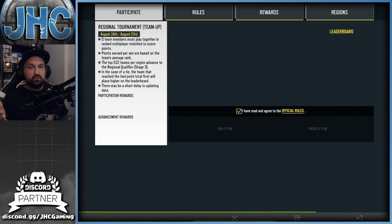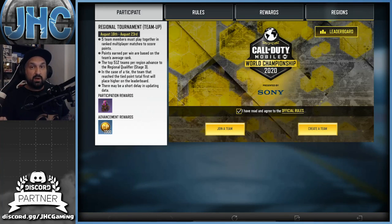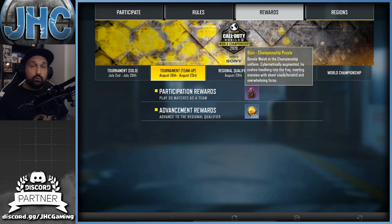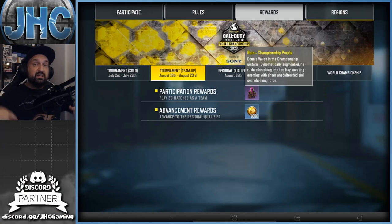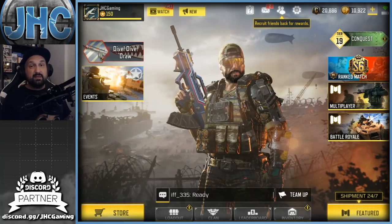There's one more skin, but it's not for everyone — it's from the World Championship qualifier rewards. If you qualified during one of the four Stage 1B weekends, you now need to form a team and play 30 games in Stage 2B to earn the free soldier skin. The skin is called Ruined Championship Purple — it's purple and gold and pretty cool. If you're qualified, make sure to play your 30 games with the same team before the event ends.